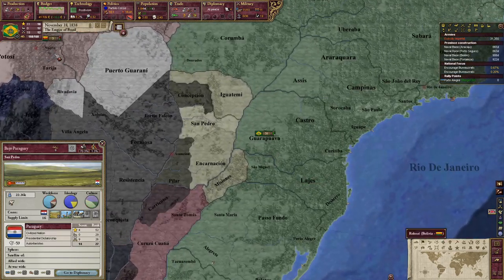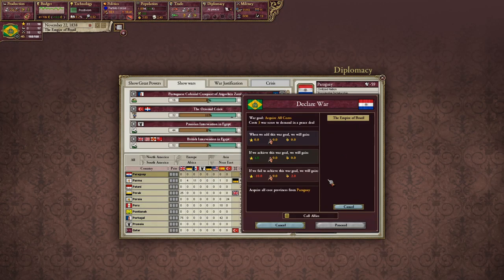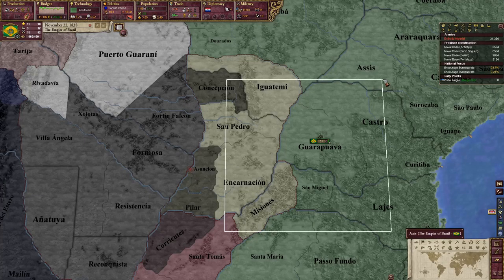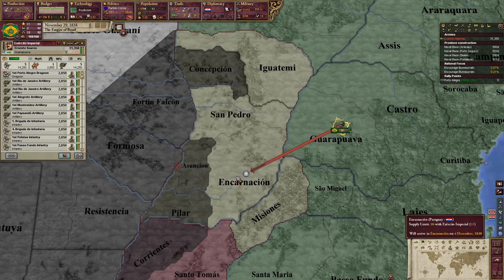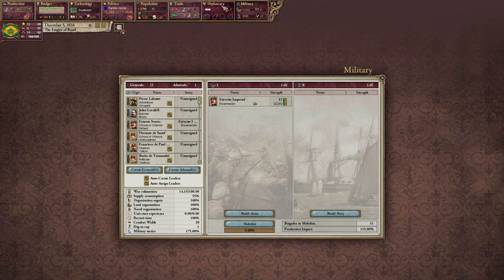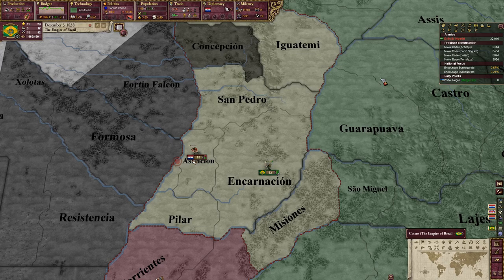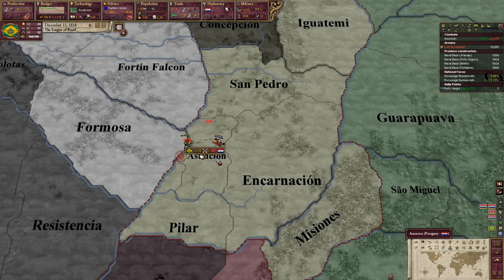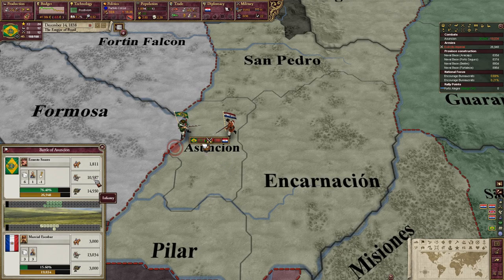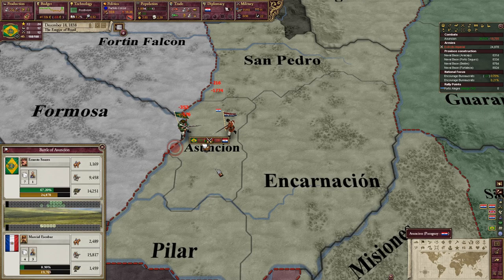Against Paraguay — they have a score of 9, I have a score of 18, so I have double their score. Let's go to war. They probably won't be able to call allies in. All we need to do is get the capital. They have a few cannons on defense and are a little entrenched, but we have a good attack general under Ernesto Sauras — really good on defense, more speed. Let's whoop those boys!